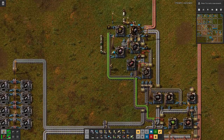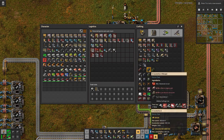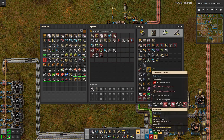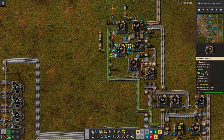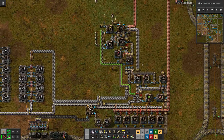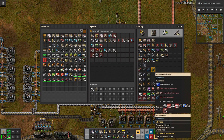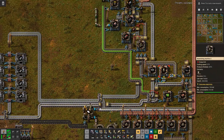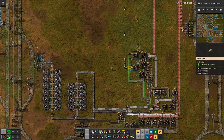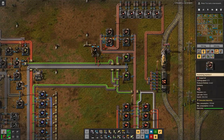You don't have that with the electric trains — there you have different engines. For the next level we need red circuits, low density structures (we have that down there), and electric motors (we have that over there), so it's just bringing things together. We need to build the red circuits, and if we look further ahead, we also need blue circuits for the last level.